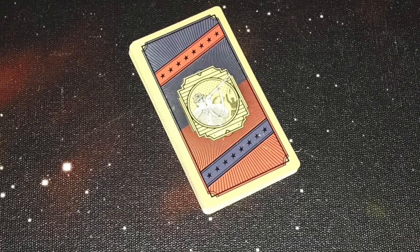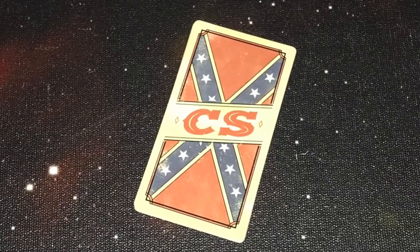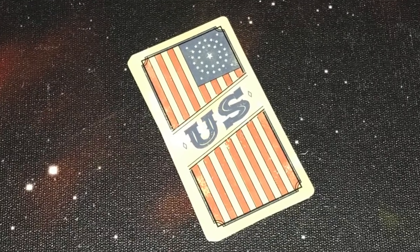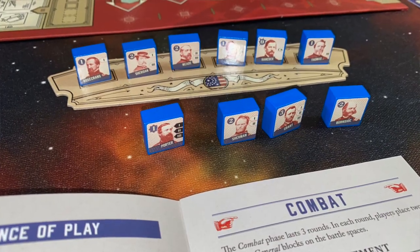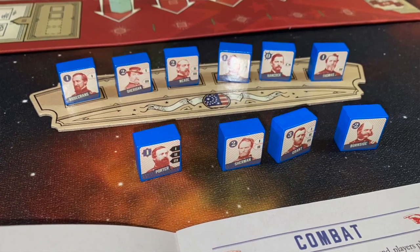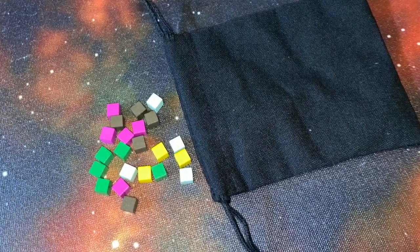Some of the Missouri discs are closer to the Union player at the beginning, while the Delaware discs are closer to the Confederate player. At the beginning of the game, you shuffle the battle cards and take a deck of character cards that you'll also shuffle. You'll have various general blocks placed on a little arch in front of you — four of them — and you'll also place a number of influence tokens in a bag.